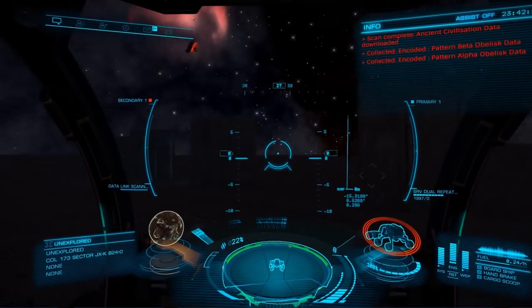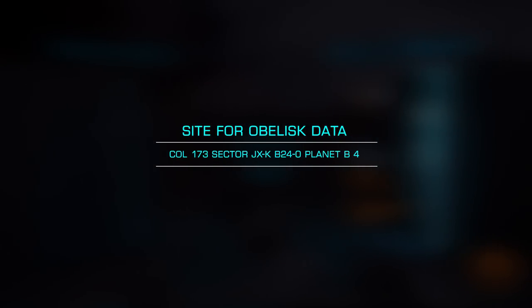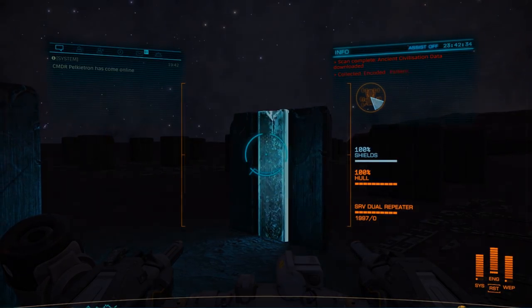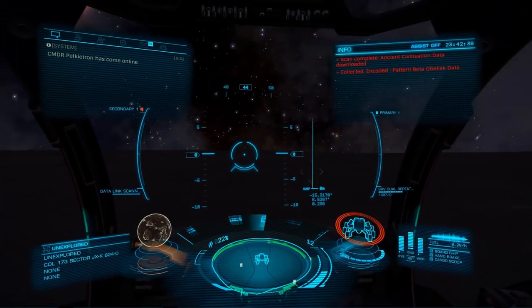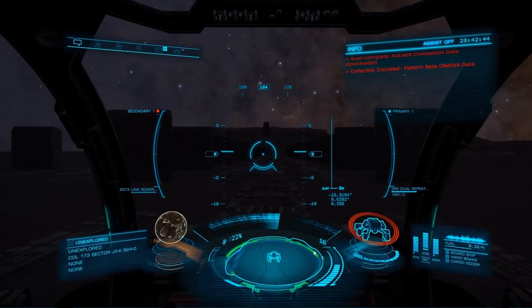We'll start by heading to a Guardian Ruin Site to gather the Pattern Epsilon Obelisk Data, heading to a site on planet B4 in the Col 173 Sector JX-K B24-0. Once there, you'll want to run up and down between the obelisks, scanning the ones that light up blue. Turning off your headlights and even your HUD can ease finding these, as you'll see them glow as you approach. Simply jump into your turret, target the obelisk, and scan it with your SRV scanner.